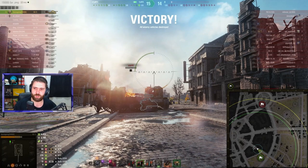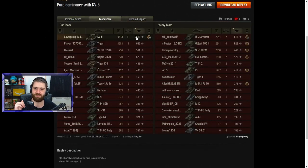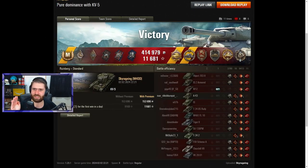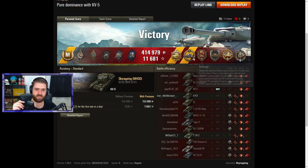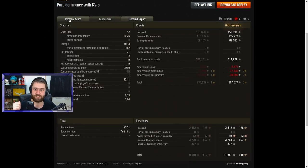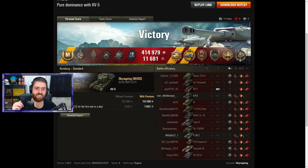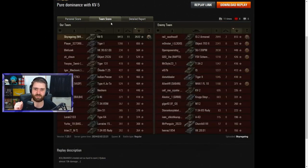Let's check out the post-game stats real quick. Ace Tanker for the 2,512 base XP earned. The title 'Pure Dominance with a KV-5' is definitely fitting. Getting a Pool's Medal for the 11 kills, a Kolobanov's Medal for standing alone against those 5 enemy vehicles and emerging victorious, a Defender Medal for getting 73 defense points, a Steel Wall for blocking 3,780 damage, a High Calibre for the 9,413 damage, and a Top Gun — that was almost double Top Gun territory — for well over 6 kills in this battle.